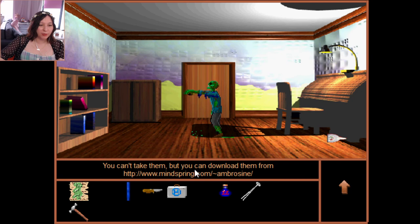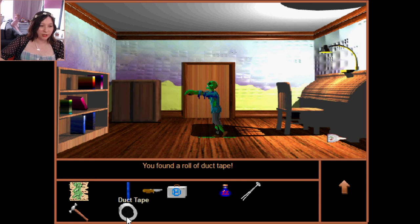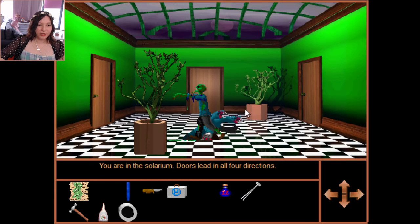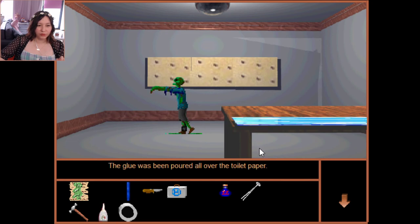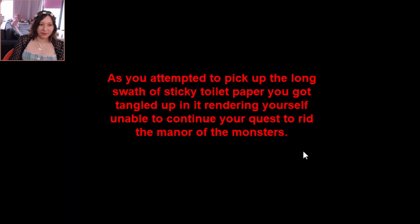There's a bookshelf and a cabinet — found duct tape and a bottle of glue. I think we have everything in here. Let me build something — toilet paper with glue. What do I glue for duct tape? That was stupid — 'as you attempted to pick up the long swath of sticky toilet paper you got tangled up in it, rendering yourself unable to continue.' I just stickied myself to the toilet paper.